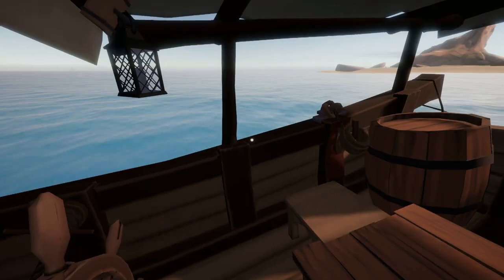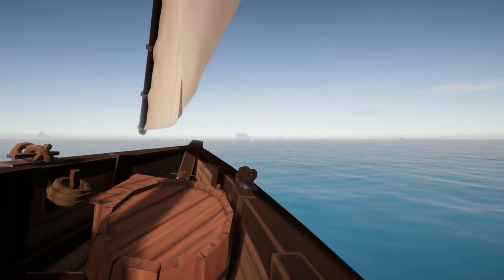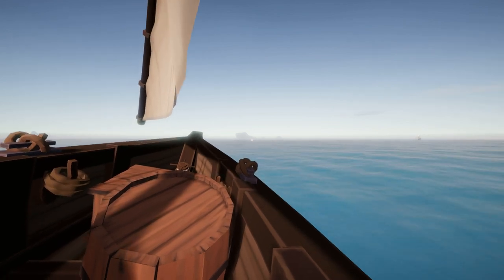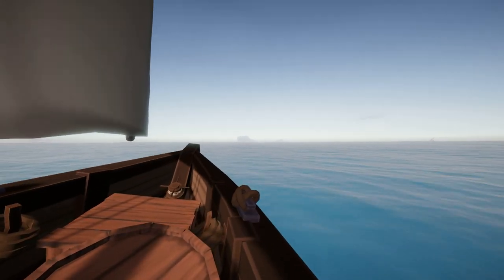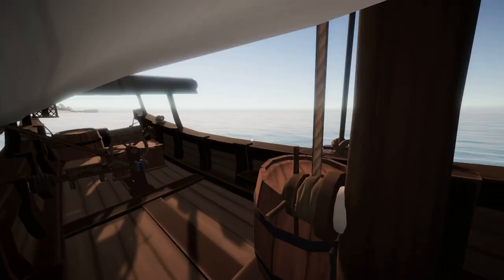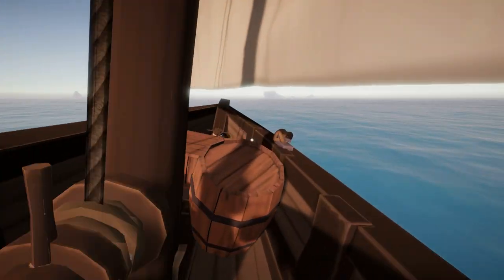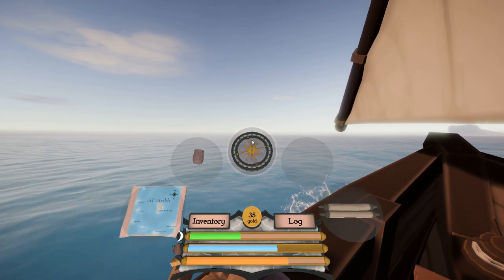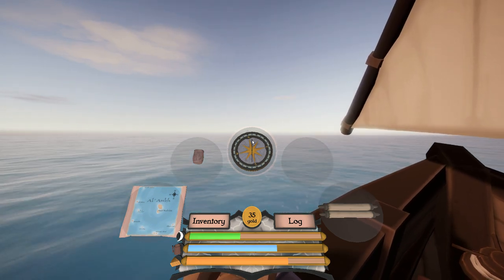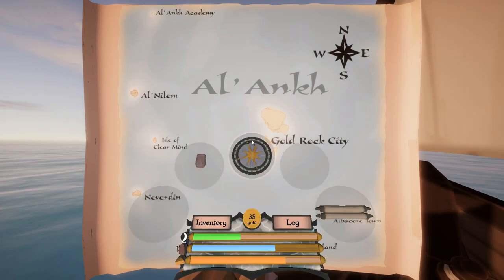Whenever I need to use something I click on it and then I have control of it. This is the sheet winch — it's going to direct what angle of sail I'm putting out there. And of course here's the wheel. Right now we're kind of heading to the northeast, which, if I look at my map, is actually the way we're supposed to be going. You can see an island up there — that happens to be our destination, Gold Rock City Island, which is pretty much visible throughout the entire region. We can always use that as a landmark.